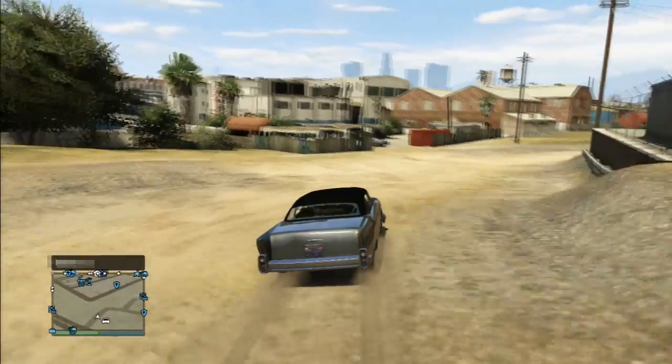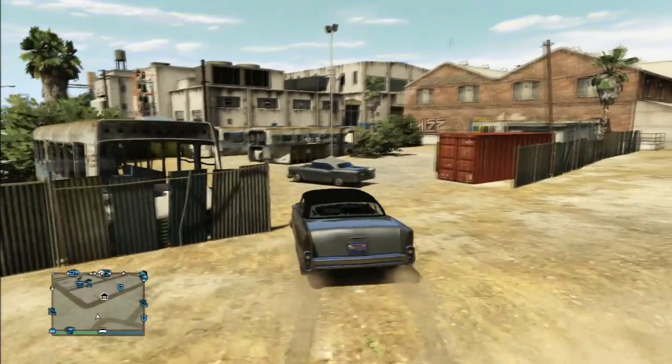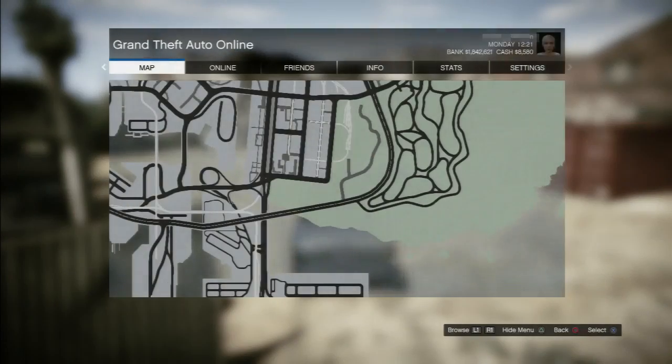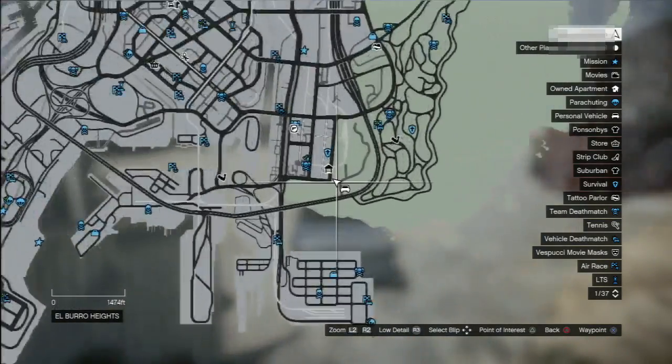Now if you show up at the scrapyard in a soft top tornado, you'll get this silver metallic tornado to spawn, and you can find the scrapyard down in the southeast corner of the map, down by that massive bridge.